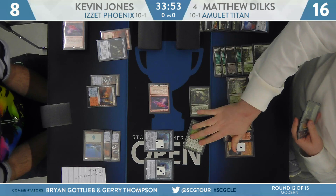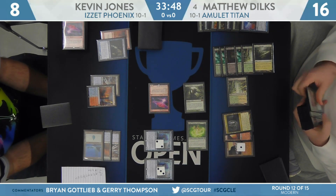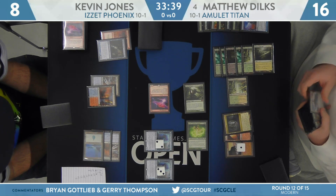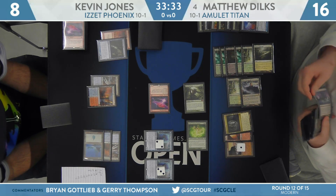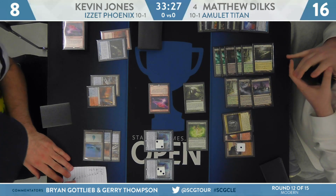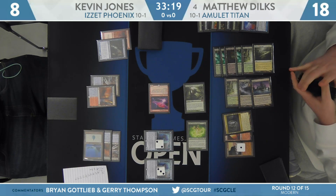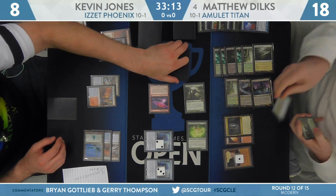There's more life gain from that Kabira Crossroads. Another Primeval Titan in hand — can't deploy that quite yet. But here come Titan and Azusa rumbling into the red zone. Titan goes ahead and searches up two more lands. Looks like we're going to get Slayer Stronghold and Vesuva copying Kabira Crossroads — going to gain more life. Dylk's slowly creeping out of range, now at 18. Double Thing in the Ice won't even do it.